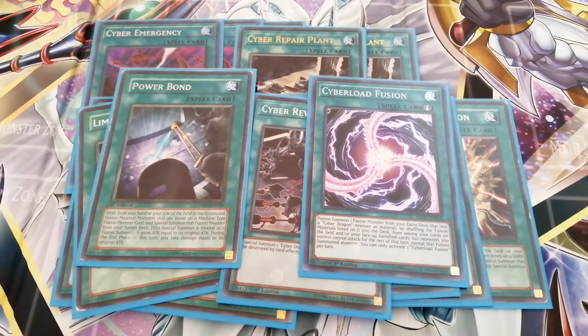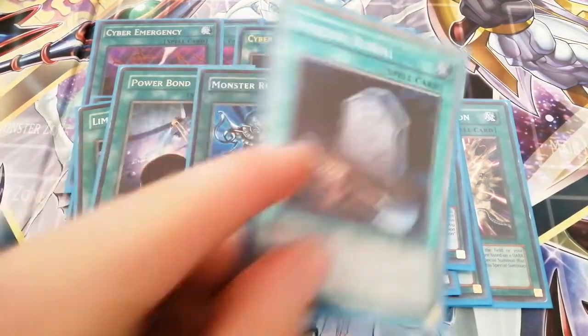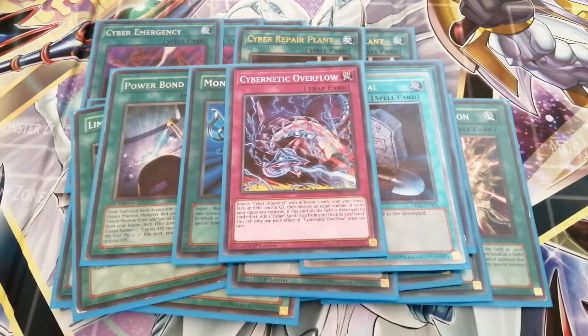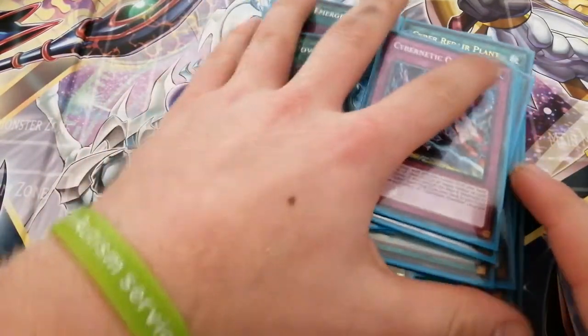Then we have Power Bond — if you draw into it you're probably going to win. One of the OTKs is Cyber Twin Dragon, which can get a whopping 5600 attack and can attack twice, which is really nice. One Monster Reborn to help out, and one Foolish Burial to get Core or Herz to the graveyard. Core can banish itself to special summon a Cyber Dragon from the deck, and Herz can search out your Cyber Dragon. Lastly, Cyber Network Overflow — Core can search this out. It banishes Cyber Dragon monsters with different levels from your hand, field, or graveyard, then destroys an equal number of your opponent's cards — up to four cards, which is crazy. That's it for the 40-card main deck.